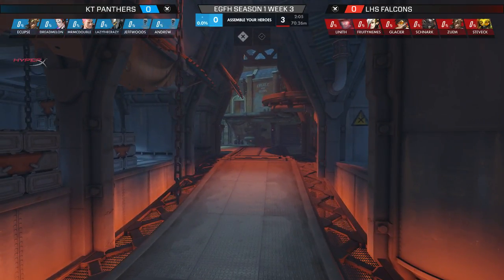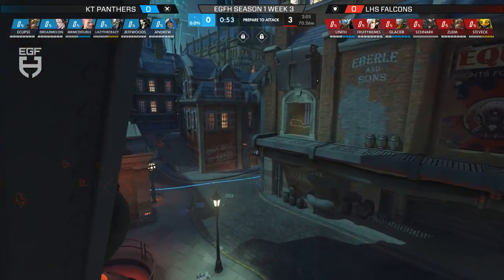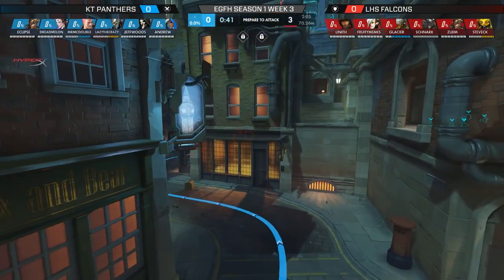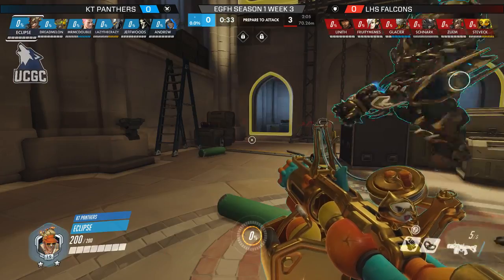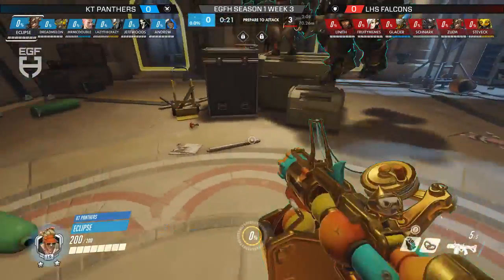The big MVP of the Ludlow attack push was Fruity Memes on Moira. Snark was aggressive on Zarya, taking so much damage and building high charge, but Fruity Memes barely kept him alive, letting Snark output even more damage and create space. Fruity Memes charged Coalescence so quickly—it seemed like every fight Coalescence was available. That healing running triple tank is so important. Ludlow's defensive comp features McCree, Mercy, Zenyatta, Roadhog, Junkrat, and Orisa—a bit more standard this time.